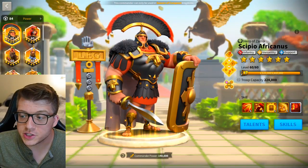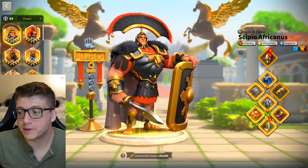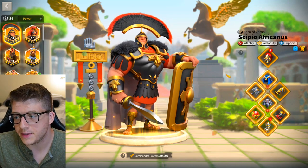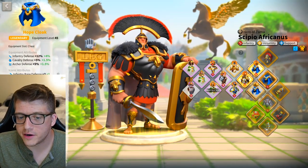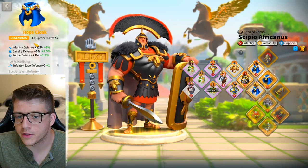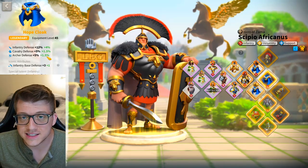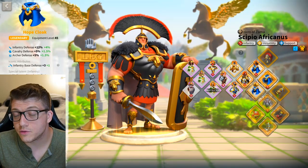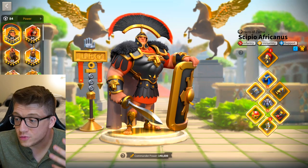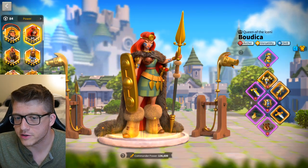Commanders aren't the only thing to consider for the late game — you also have to talk about equipment. Equipment is increasingly important as players get their hands on more iconic crystals. Almost all pieces for my CPO have iconic crystals in them. Iconic crystals increase the base stats of your units, which means that number gets multiplied by every other stat you're accumulating — from commander stats, city skin, civilization. Increasing base stats is a really big deal and makes legendary gear very desirable.